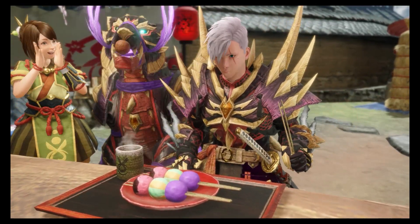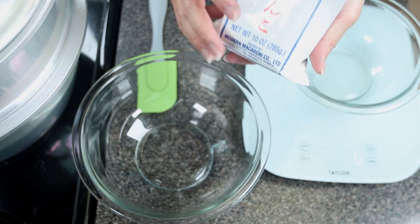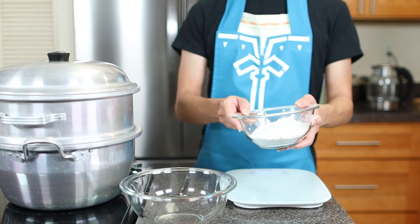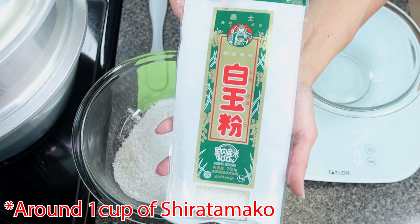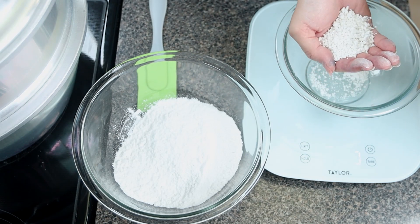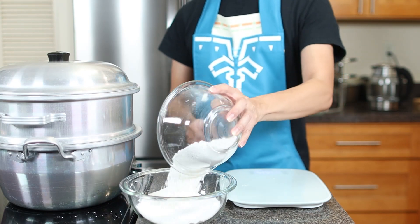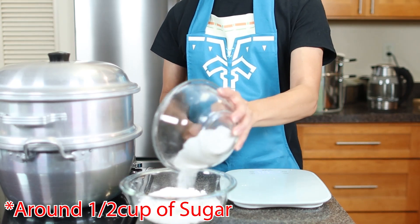Now let's make some dango — it's really easy, there are only three ingredients. The first ingredient you're gonna need is Joshinko, a rice flour, and you'll need 120 grams. We're going by weight, but if you don't have a food scale, we'll roughly convert it to cups. We do highly recommend weighing your ingredients — it makes it more precise and consistent. Then you're gonna need 120 grams of Shiratamako, a sweet rice flour that's had the starchy water removed before drying and broken into large coarse bits. If you can't find Shiratamako, you can substitute Mochiko, but try to get the good stuff. Then you'll need 120 grams of sugar. All three ingredients are 120 grams, so it's really easy to remember.